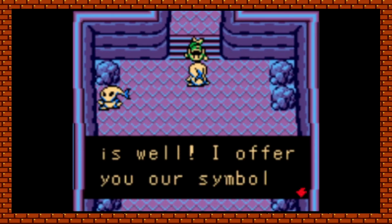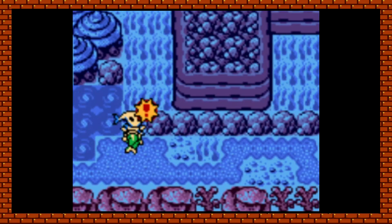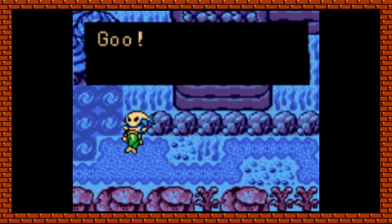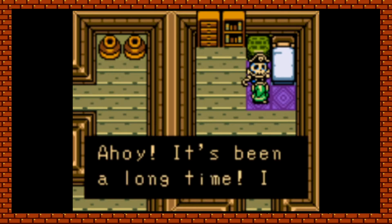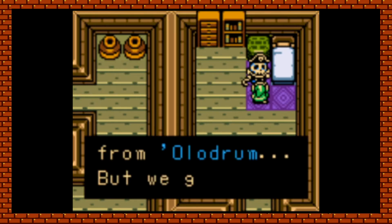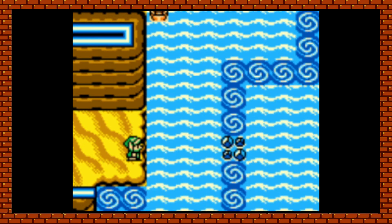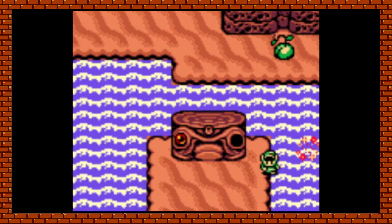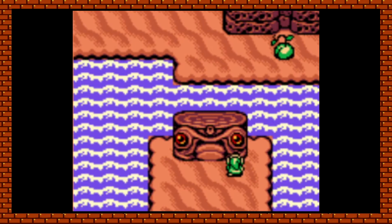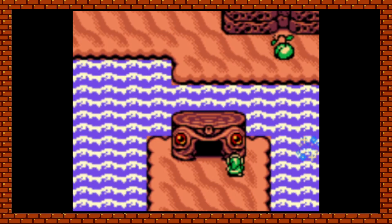after completing Jabu Jabu's Belly, we are gifted the Zora Scale, which gives us access to the Sea of Storms, where we reunite with the Pyrations we once met in Oracle of Seasons. We aid them by giving them the Zora Scale, allowing them to escape the Sea of Storms, and in return we are given the Toke Eyeball, which opens up a secret passageway on Crescent Island.